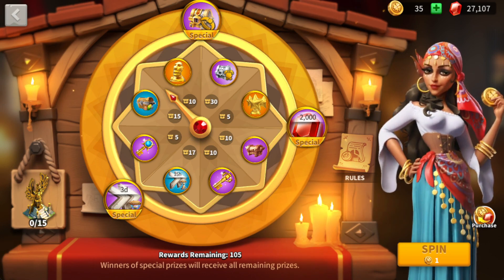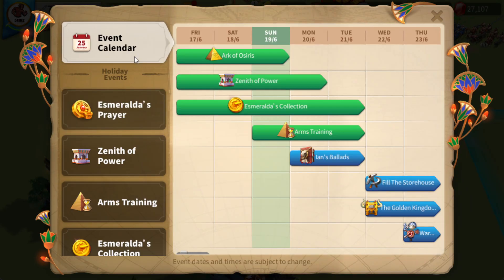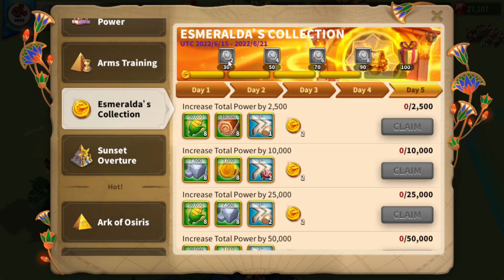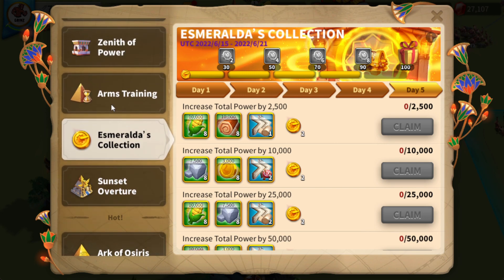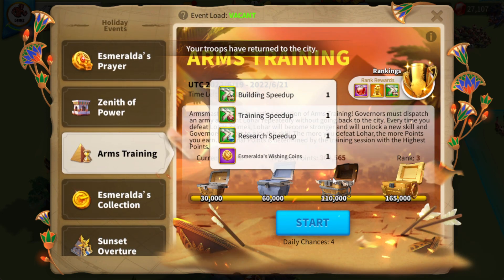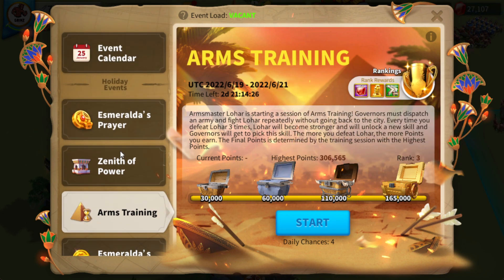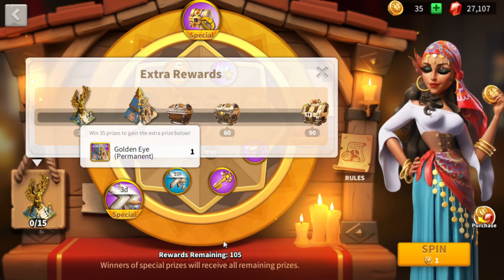What's going on guys, this is Games Gaming. Today we are going to be spinning the Esmeralda's Prayer event. We're going to do all 35 spins that we got fully free to play — this is from all the events going on over the last couple of days. I was getting all these coins from the Esmeralda's Collection, and you also get coins from the Arms Training event, so we get seven coins from that one.